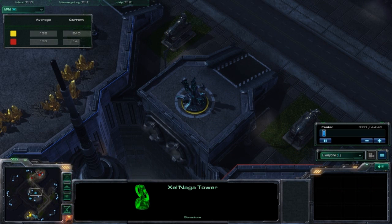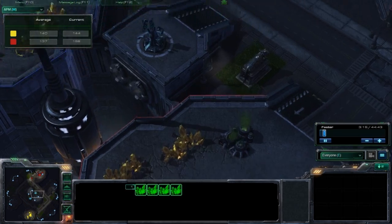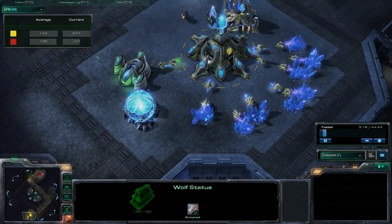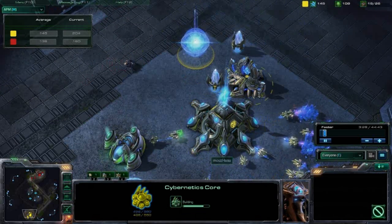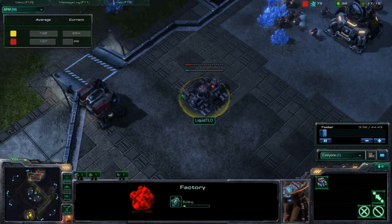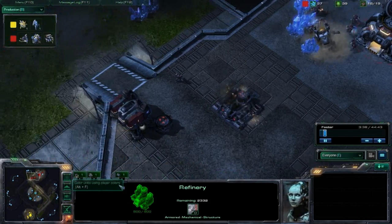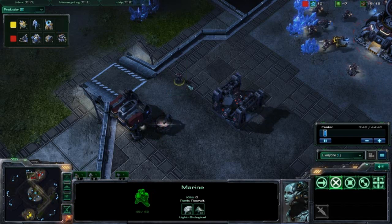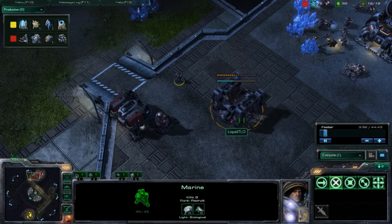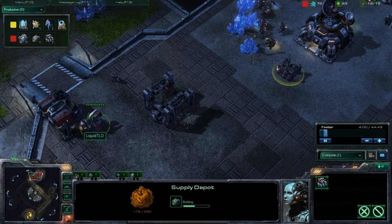I have seen it done at least twice. The Xel'Naga towers would show probes mining on either base, so just one quick stop by either of those towers and you can see exactly if there is a base there or not. We do have Hasu getting a fast Cybercore, deciding to skip that first Zealot and go for a Stalker instead. It's really a personal preference thing, though it does depend on what the other player does. TLO has one Marine out and is getting a Tech Lab right now, so not going for any early rush.